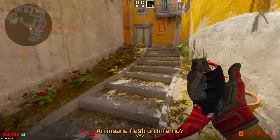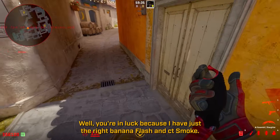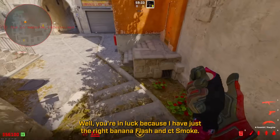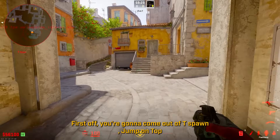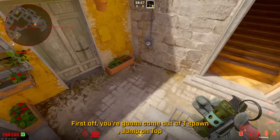Are you looking for an insane flash on Inferno? Well, you're in luck because I have just the right banana flash and CT smoke for you. First off, you want to come out of CT spawn and jump on top of this railing.